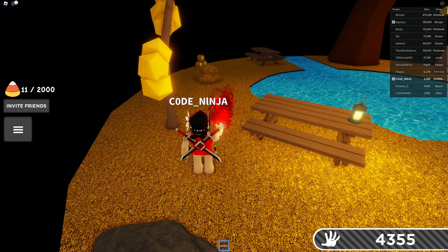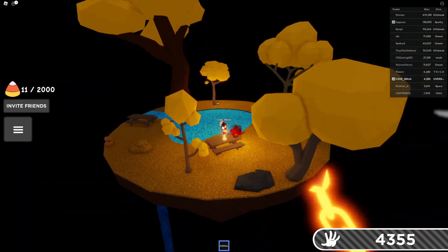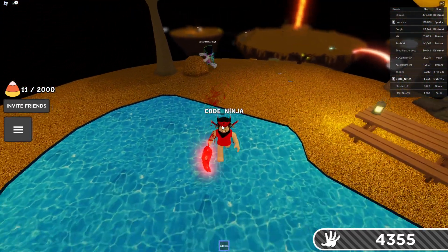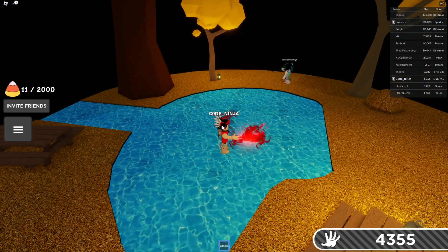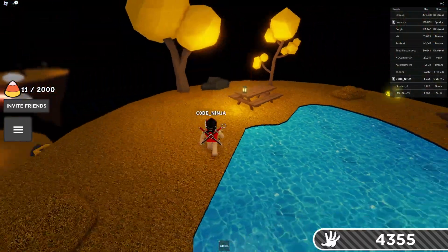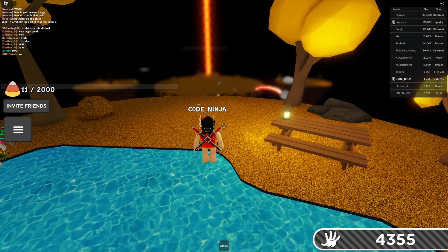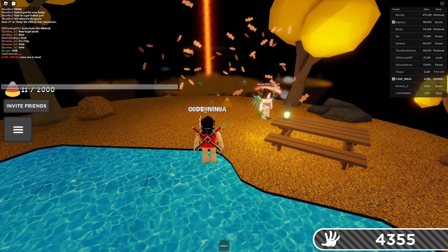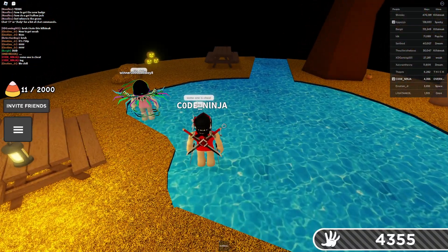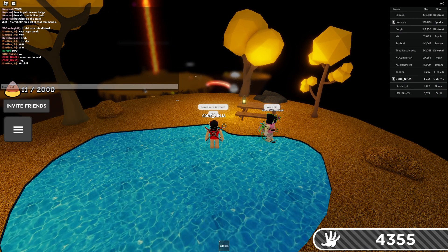Wait - somebody's cheating! Stop exploiting guys, do not exploit. What is this guy doing? Where is the candy corn? Somebody is exploiting - look, the thing is spawning and someone is getting something. Someone is cheating, guys - it's all being collected.